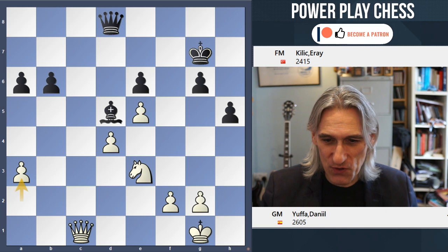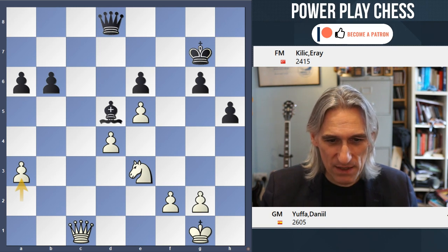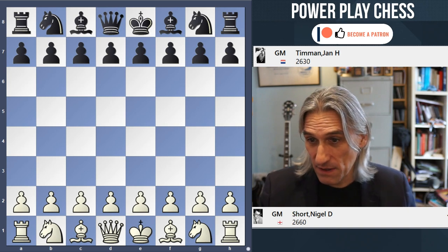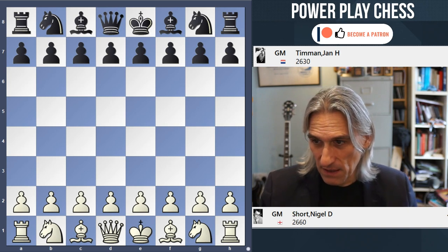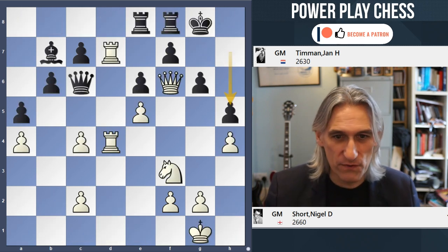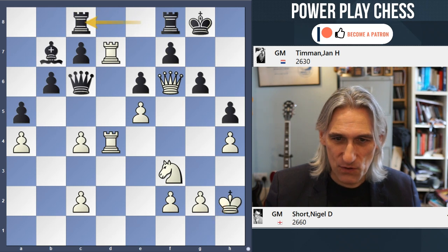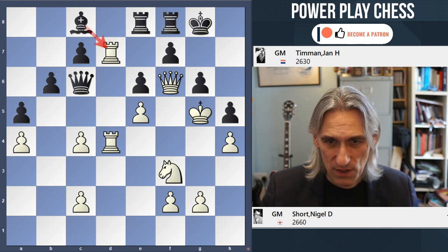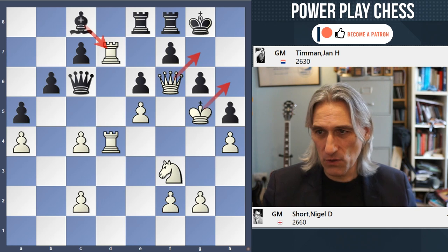Now let me show you a quick reminder of that Short-Timman finish, which was more spectacular because it was actually in a middle game. Short-Timman, Tilburg 1991 — I'm sure you've seen it before. The king advanced all the way to h6. Well done Nigel, great stuff. Bishop takes, king h6 — that really was checkmate. Glorious stuff.